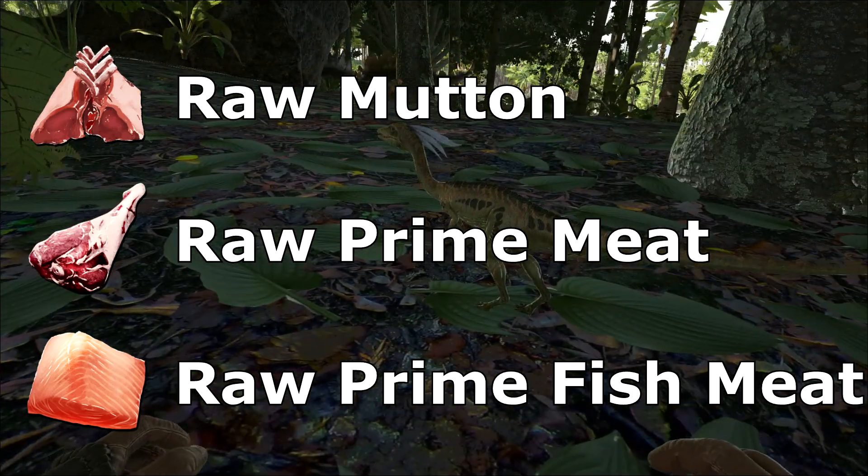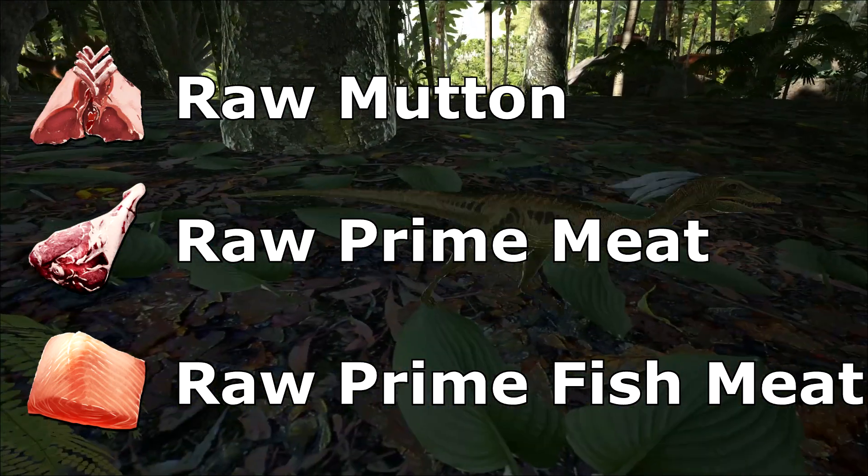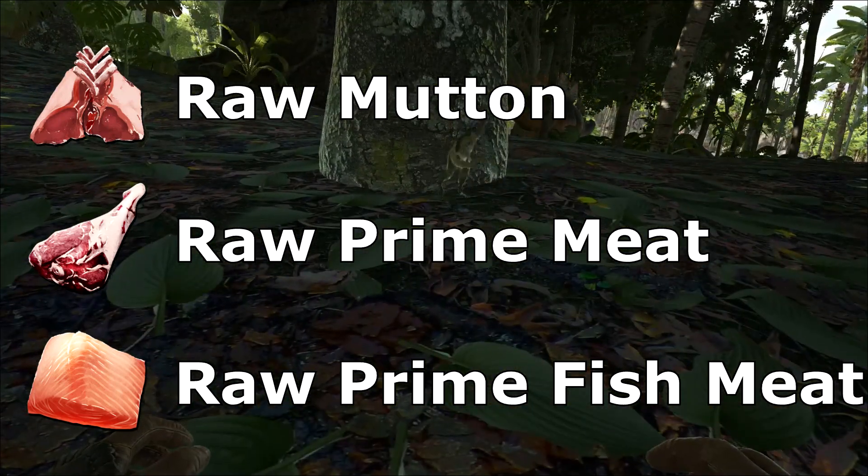Once it's tamed, it will eat raw meat like other creatures. You'll want to have some for the compie to consume when it wakes up. Creatures consume a lot of food when they first wake up after taming, and you don't want this to be your primary taming food.